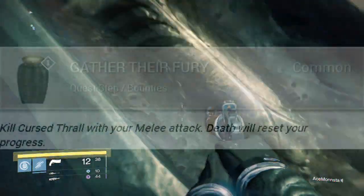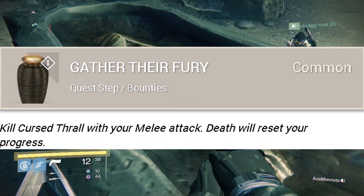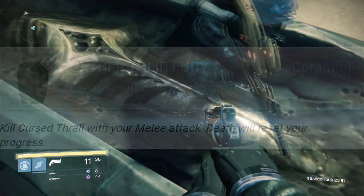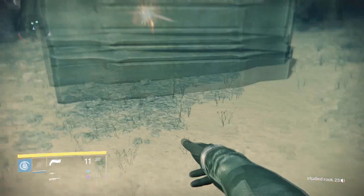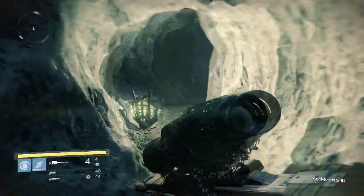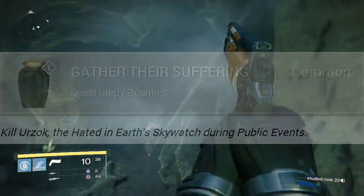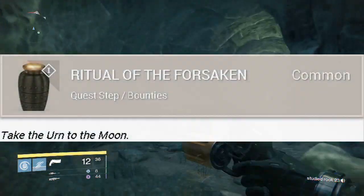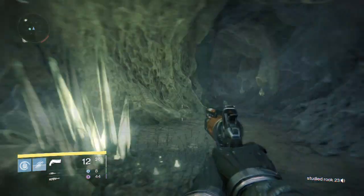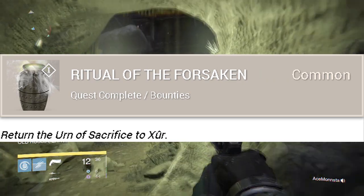Gather Their Fury requires killing Cursed Thrall with your melee attack — death will reset your progress. This will be tricky since Cursed Thrall explode. I wonder if throwing knives count as melee. Gather Their Suffering requires killing Urzok the Hated at Earth's Skywatch during public events. The final quest, Ritual of the Forsaken, involves taking an Urn to the Moon, and once complete, taking the Urn of Sacrifice to Xûr.